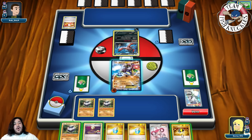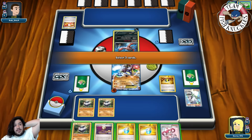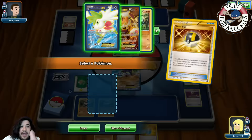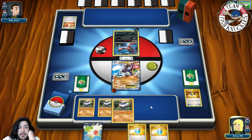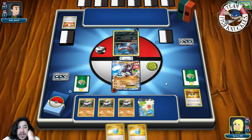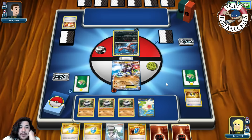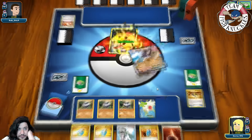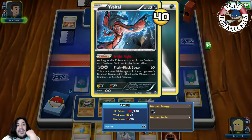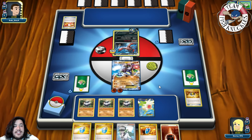We get an Ultra Ball. We use it to grab a Shaymin to set up, put down Carbink, and use Sky Return to get a new set of cards. We find a Fighting energy, so we attach it to the active Zygarde and go for Cell Storm hitting for 60. Next turn if we find a Strong Energy we can take a knockout with Land's Wrath. There's a DC going to the active.